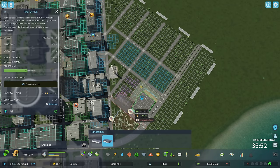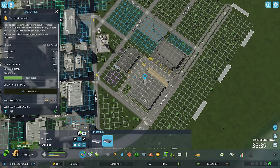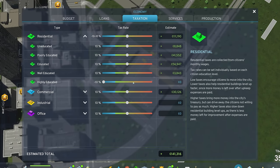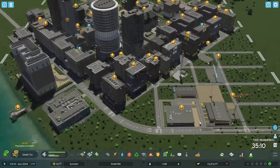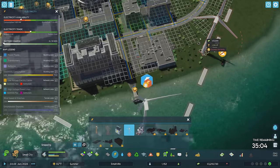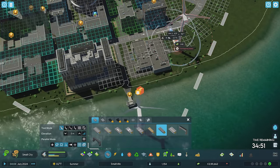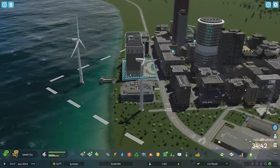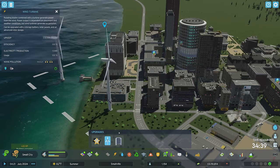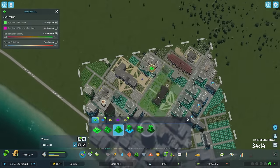Maybe we should give it some upgrades and adjust taxes. We're handling all the mail. One of the issues we're going to have is we don't have any highly educated people here, so I want to subsidize them — and the well-educated as well — to get them all in the community, because we don't have universities to attract them. We're out of power! This is a terrible spot for the power plant but it's what we have to do. This is going to be really bad for noise near here, so let's make sure we have no residential around it.